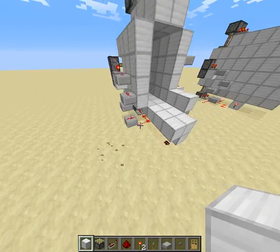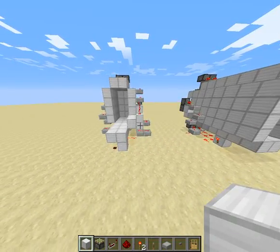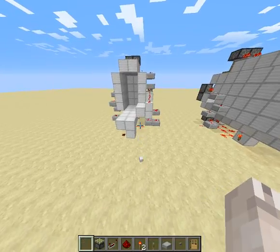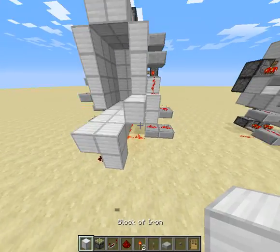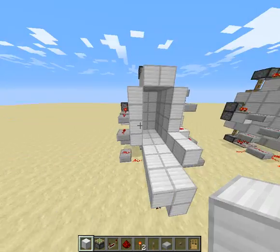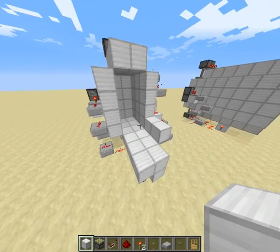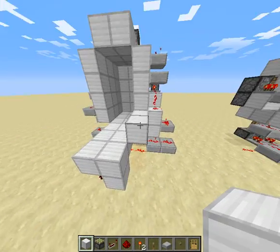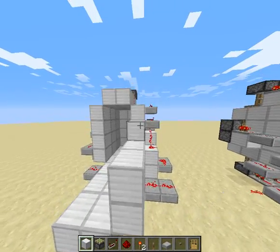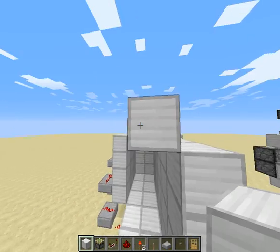Now, like I said, many ways you can build this. You could build this four high — it's already four high. You could build this five high, six high, seven high. The sky's the limit. Literally, the sky's the limit — the 256-block limit is the limit. I hope that you have enjoyed this video. I hope that you have now made a nice entrance to your base.